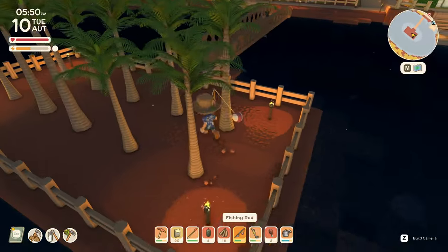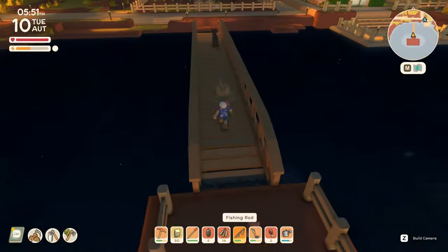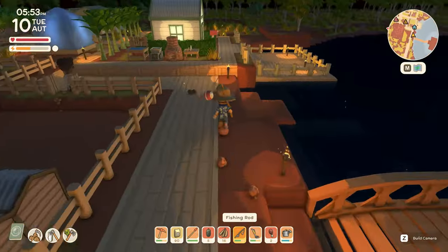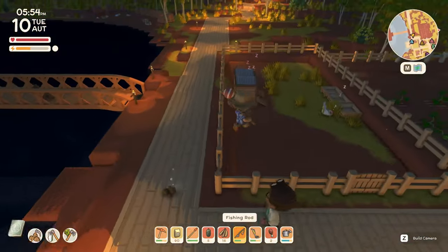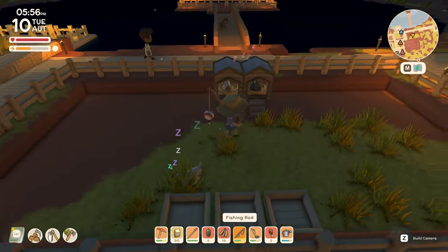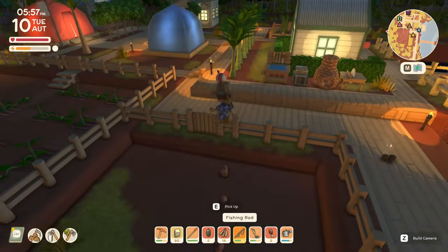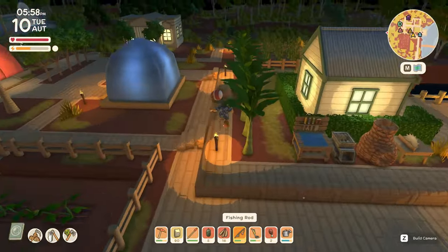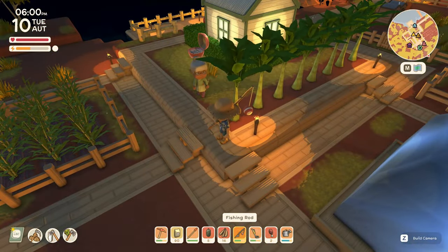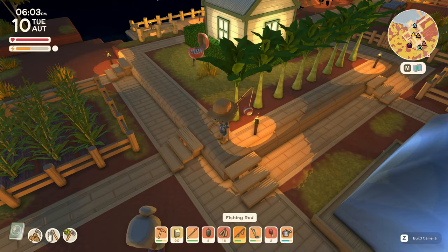You can either cook fish, sell fish, or donate it to the museum. I've already caught that perch many times so I won't donate it. As you can see, this chicken doesn't have a coop so she's sleeping outside, while these two are in their coops. These are torches — they just cost a mangrove. I assume you can get lamps and stuff later, because torches obviously just look like a campfire.